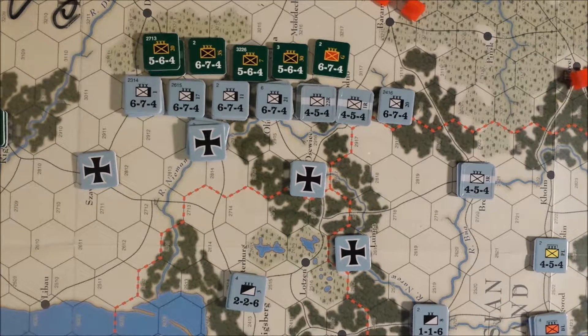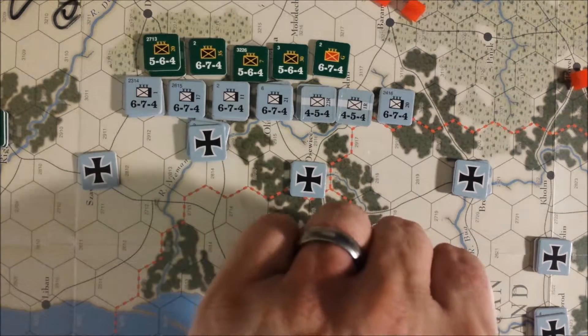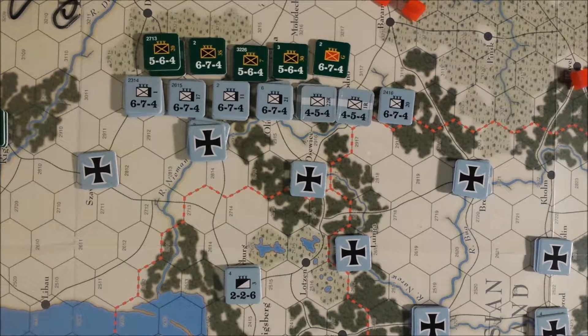We call that combat and check supply, which should all be fine. This is actually a supply source for the Germans, so let's put a marker down. I'm finding these control markers more handy as markers for sources of supply. I'm reasonably happy with all the developments here. That ends the Central Powers attrition phase. The Austro-Hungarians are hanging on by a thread, and Krakow is about to get its supply cut off, but as a fortress that won't have effect until next turn.